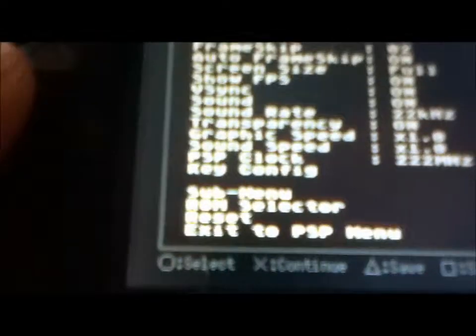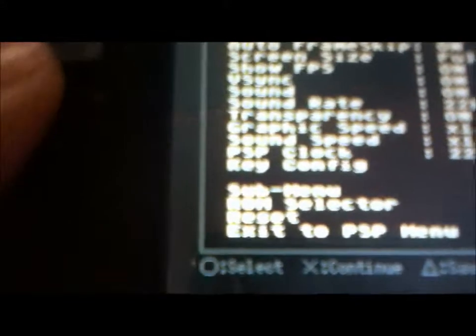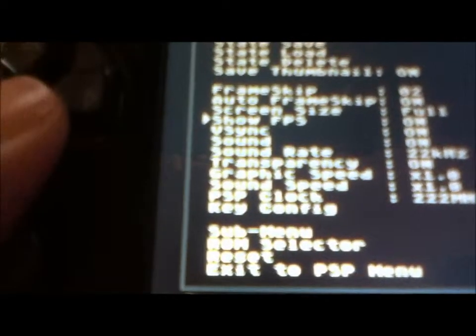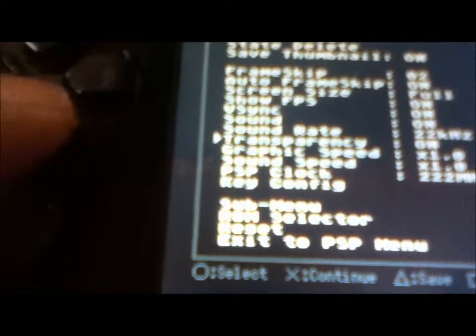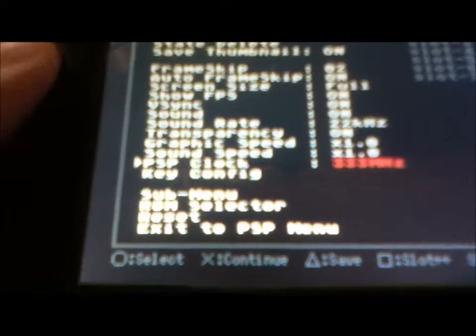So then you're going to hit left on the analog stick — it's going to bring up this menu. This menu is awesome. You're just going to go: save thumbnail on, frame skip 2, auto frame skip on, screen size full, show FPS on, V-Sync on, sound on, sound rate 22KHz, transparency on, graphics speed 1, sound speed 1. PSP clock — turn that up to red: 333.